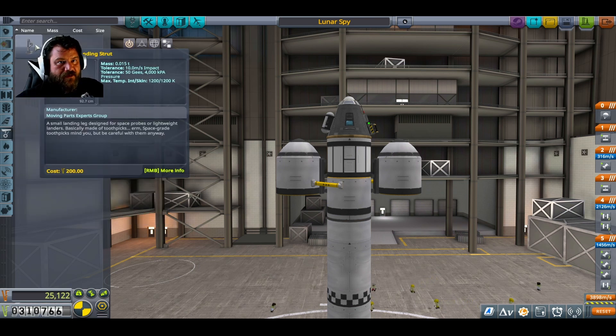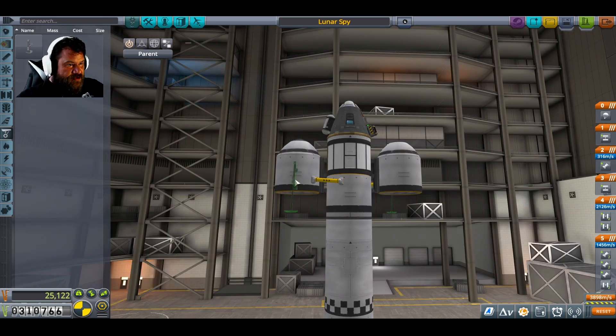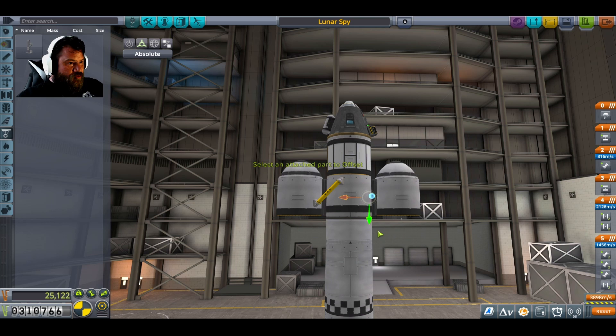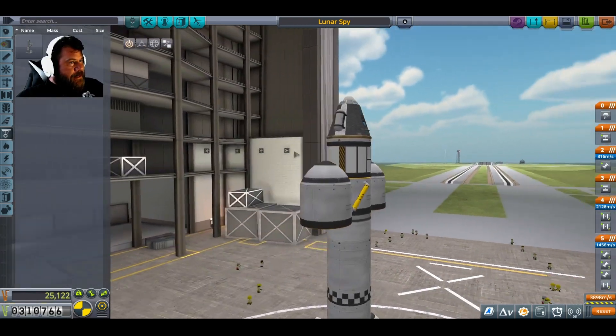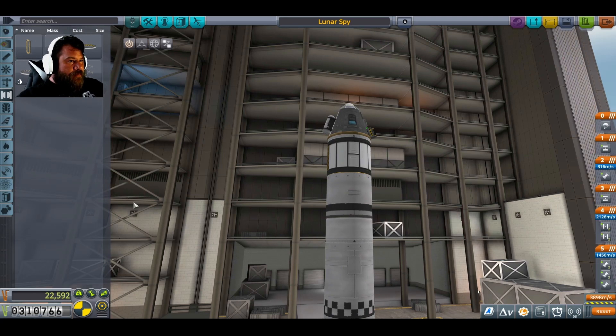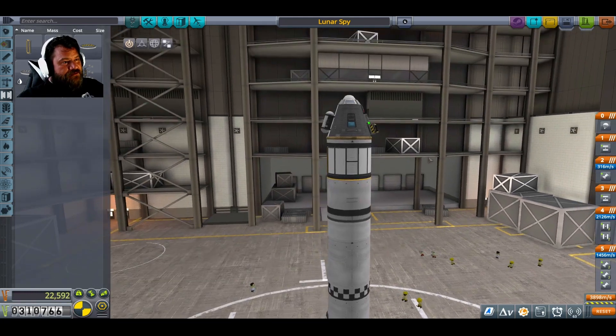Legs are kind of a requirement — we need legs. They have to be much further down for the engine. I don't like the idea of such a tall craft trying to make it down to the ground. It's very tall and very top-heavy. I may have to abandon the Science Junior — and by may have to, I mean we're going to have to.